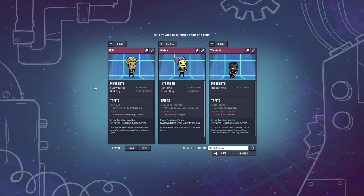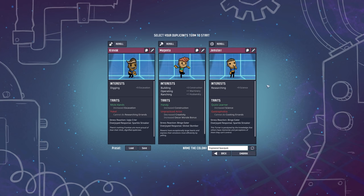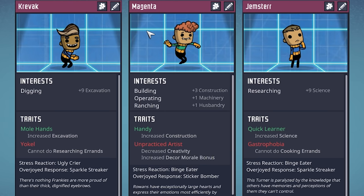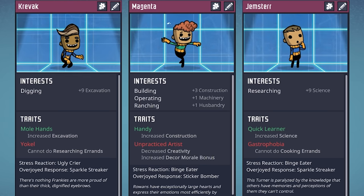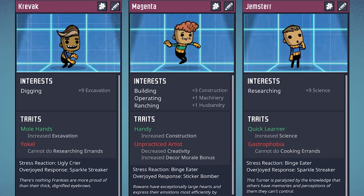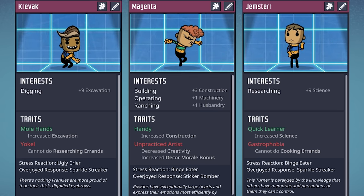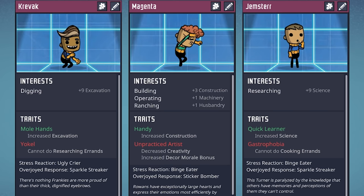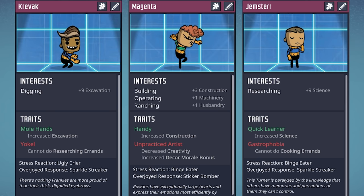Here we are in our dupe selection screen. We need to find the three starting dupes as well as give the colony a name. We have Krivok, Magenta, and Champster. Krivok and Magenta are two long-term YouTube members as well as my two moderators on all platforms. And Champster — if you've seen my last Let's Play, you probably know there will never be another Oxygen Not Included game I can start without Champster. So Champster is definitely going to come along.